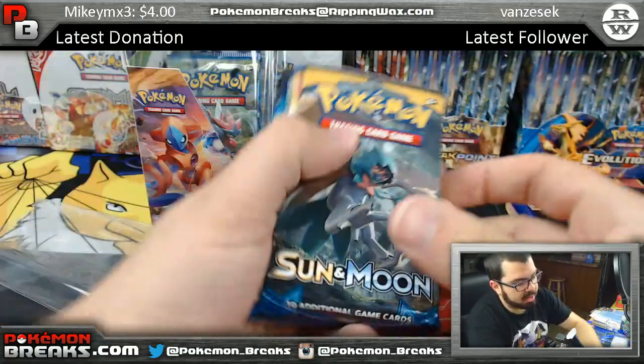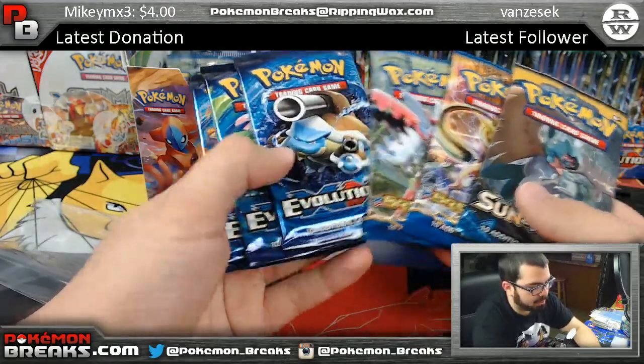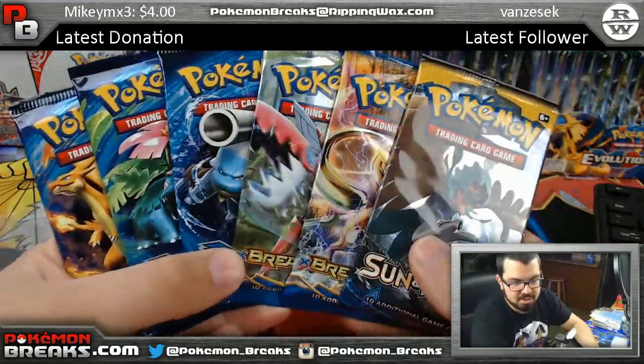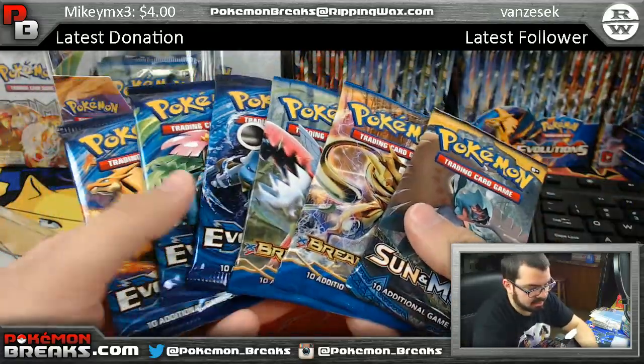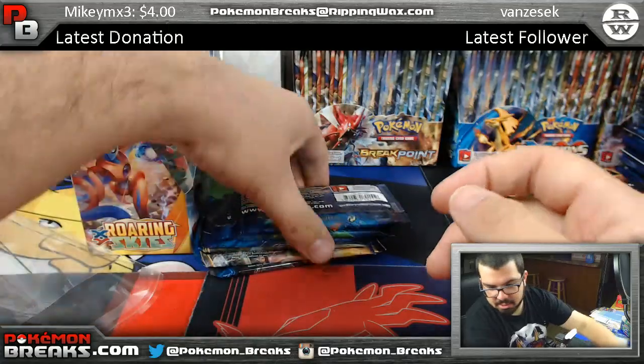Bradley coming up! Bradley's getting Sun and Moon, Breakpoint, Breakpoint, Evolutions, Evolutions, Evolutions — that's a good one. Not only does he get six packs but he got really good sets too. So Bradley, let's see what you got man.